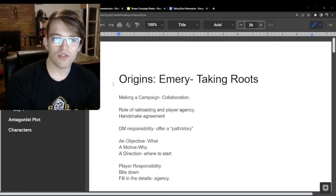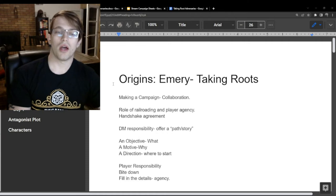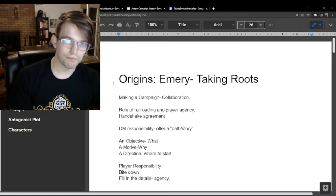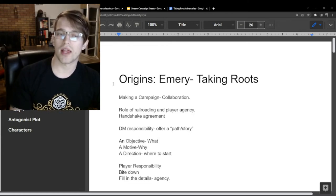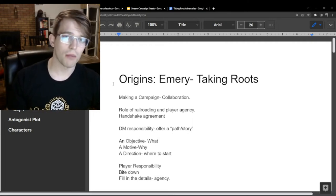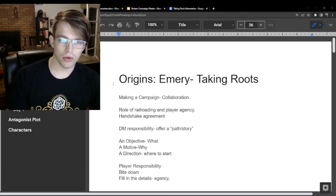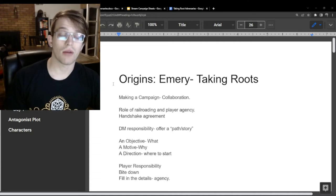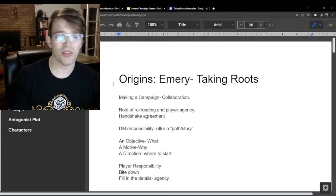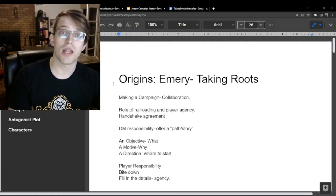We do need to give the players some direction, but the players need to have some free will. That is the reference to railroading and player agency. We do need some railroading that is inherent — some people use that word with negative connotation, but I'll explain what I choose to do as a DM to make sure we have a good balance. I run a sandbox world, and I use railroading as a method to give players direction. I come to my players at the beginning with what I call a handshake agreement — it's the same with every DM, just sometimes forgotten to be said explicitly.